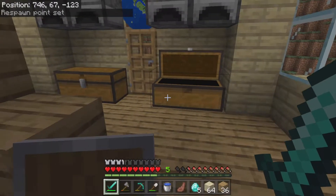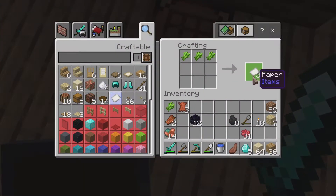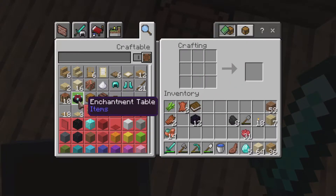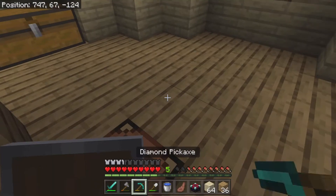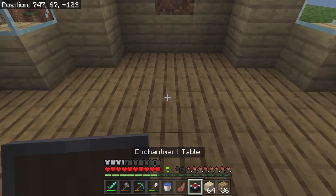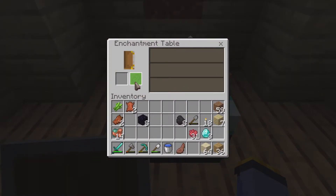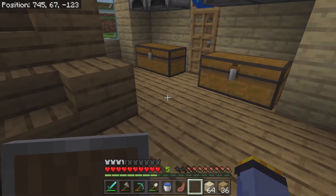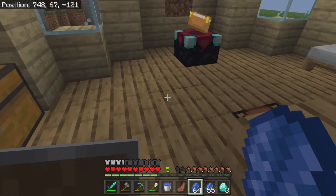Okay, we have that. I think we can make an enchanting table. I have to make paper, a book, and yeah we can make an enchanting table. I think we should put it right here. The only problem is we have no lapis — I just realized. Oh my gosh, gotta go back mining. I'll be back. Okay and I'm back at my house — that took a long time to find lapis.